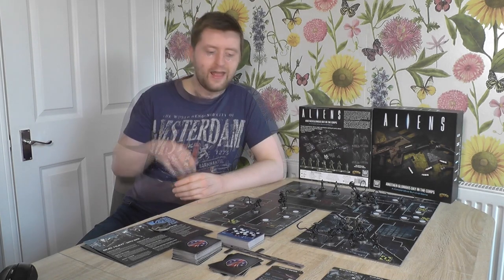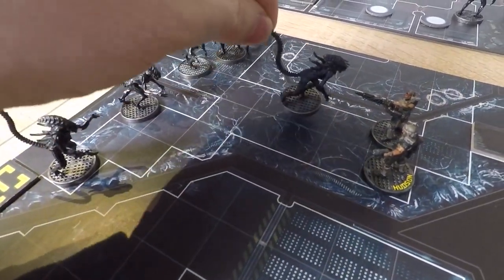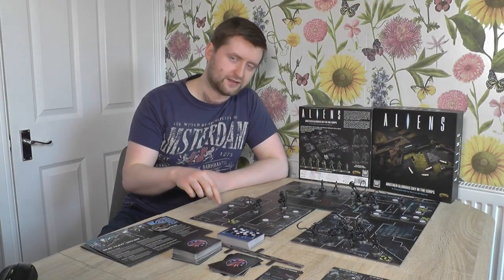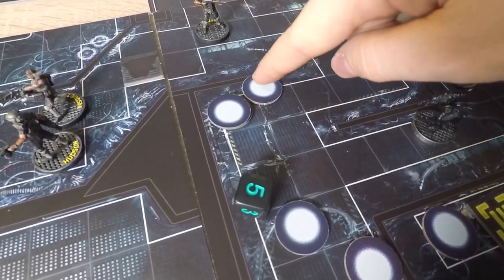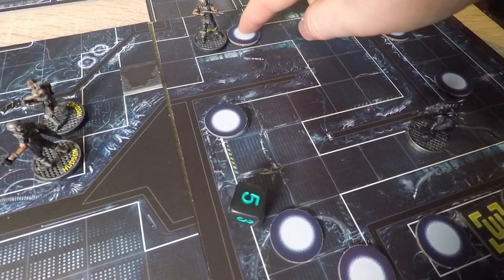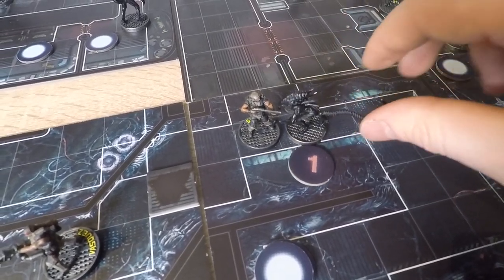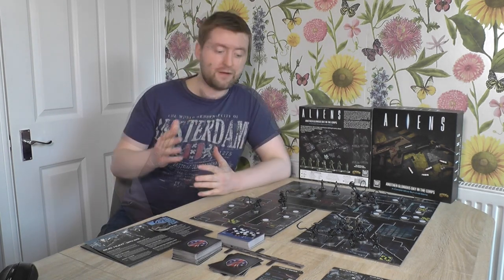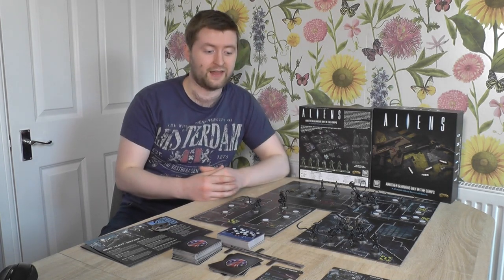Every single Xenomorph has the potential to one-hit kill a marine, and there is a whole lot of them coming after you all of the time. But there is another, more insidious dread at play here, which is the blips. After any active Xenomorph models on the board have moved, the blips activate and start to creep closer to your position, moving d6 squares for each blip on every tile. You have no idea how many Xenomorphs are under each blip — you might be terrified of three blips with one Xenomorph each, or press forward confidently thinking you can handle a single blip only to round the corner and find a full swarm of five. If a blip ever ends its movement next to a marine model and is revealed, it gets to attack like a normal Xenomorph swarm.